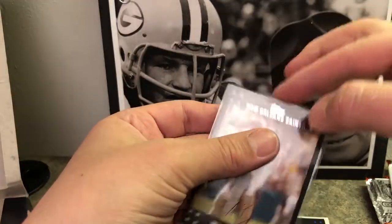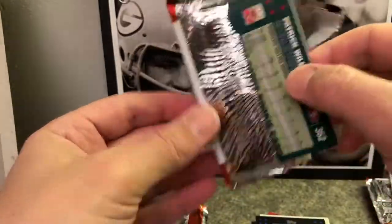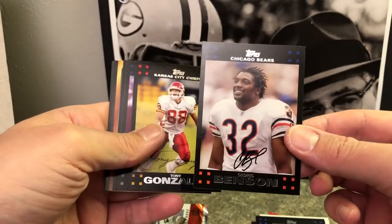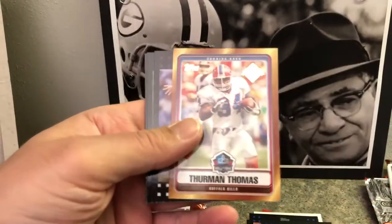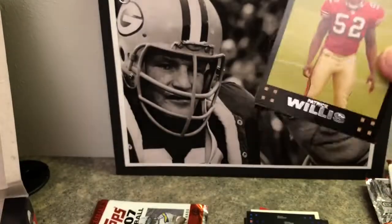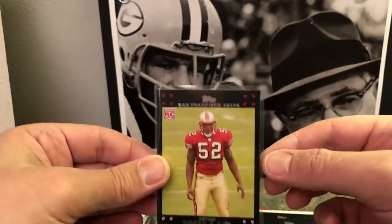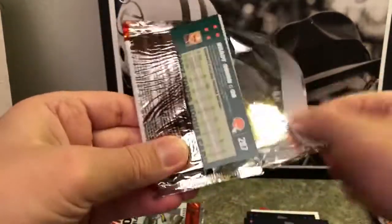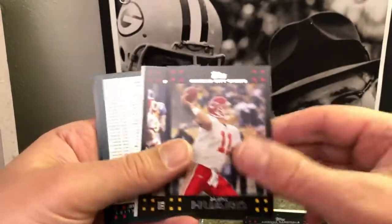Not an early Drew Brees card but put him in a sleeve anyway — he deserves it, he does have all the passing touchdown records now. Patrick Willis rookie card in the back — could have been one of the greats for sure. Cedric Benson — rest in peace, by all accounts a great guy. Tony Gonzalez — great card. Tony Romo, Fred Taylor, Thurman Thomas. Kyle Boller before Flacco. Randy Moss. Patrick Willis rookie card — would be a really great one but as you know he retired early, just like Luke Kuechly just did — those linebackers sometimes retire early for health.